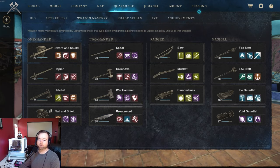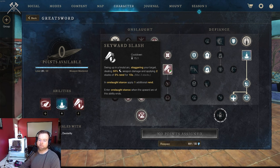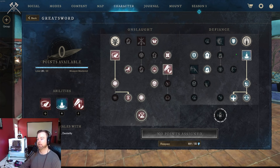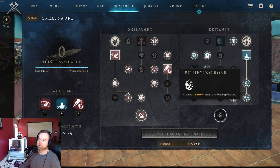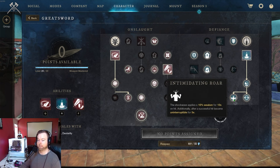Getting into the greatsword skill tree — the abilities I went with are relentless rush, skyward slash, and roaring rupture. I usually start with skyward slash, which adds two stacks of 5% rend for 10 seconds. You don't need the slam down because you need points elsewhere. Then I hit roaring rupture, which — with the right passives — pulls enemies in almost like a gravity well on a great axe. Then you hit relentless rush to get into empowerment. You want those three points underneath to help bring them in.